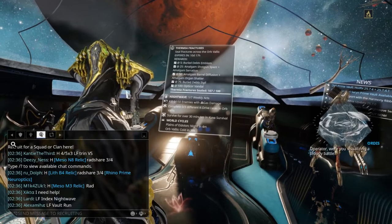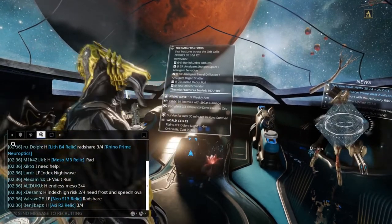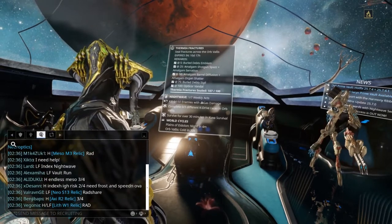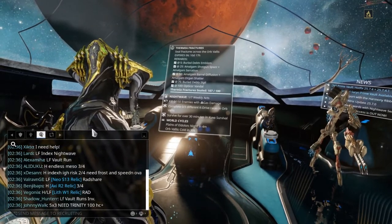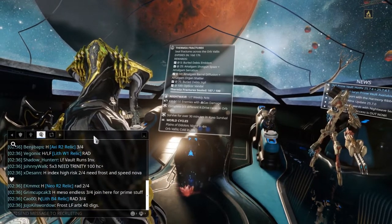If you're wondering, LF stands for looking for, and H means either help or hosting. In trade chat, WTB stands for want to buy, WTS means want to sell, and WTT stands for want to trade.